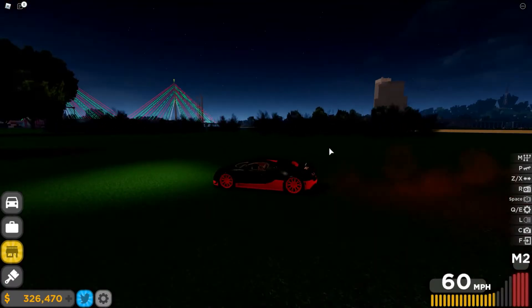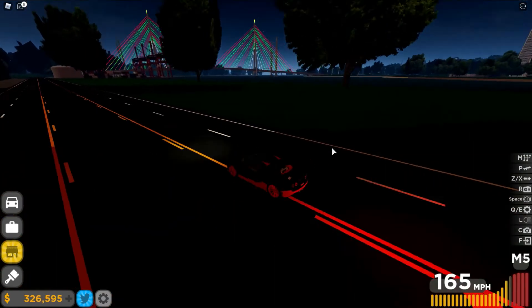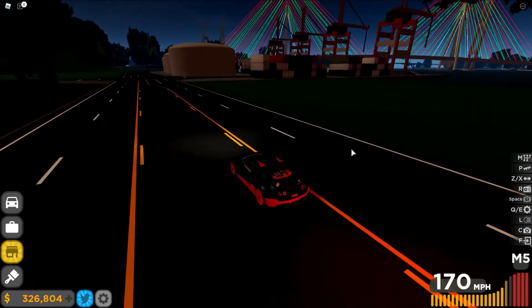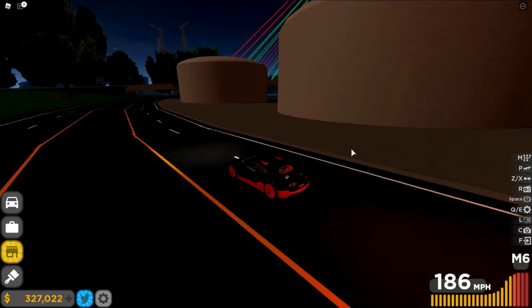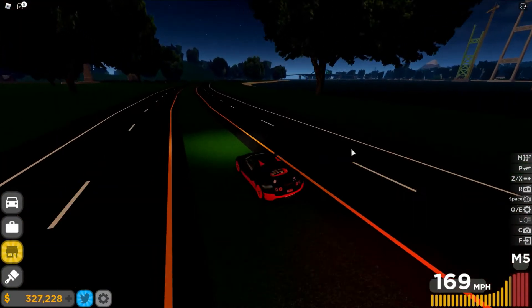One thing that kind of annoys me is that the races in the game are scattered around the map, so if you're unfamiliar with it, you're going to have a hard time trying to find these races, because the map is absolutely ginormous, and I'll probably have a hard time trying to coordinate around this place.